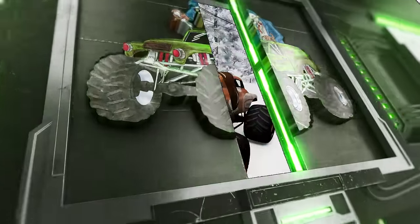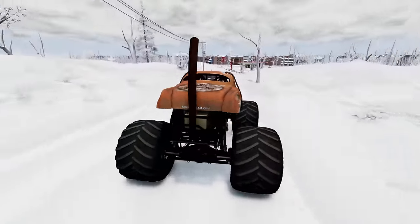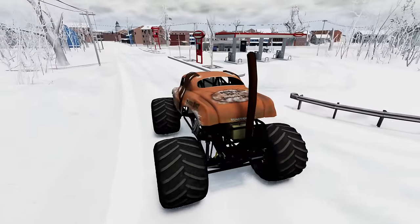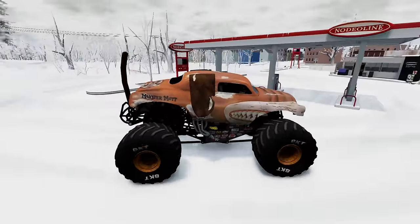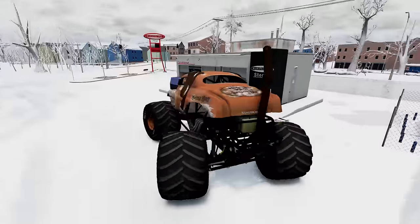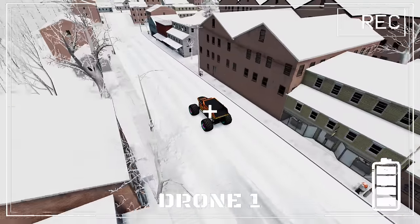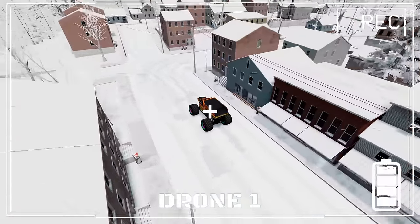Alright guys, we're fixing to be rolling into town. Let's keep our eyes open — those zombie monster trucks could be anywhere. We've already got a drone in the air scoping the area out, and we've just got an alert. So we're going to pull into this gas station, find a good place to park, and we're going to check out this drone footage. Whoa! Check that out. That's a Nitro Neon Earth Shaker. I wonder what he's doing out here.